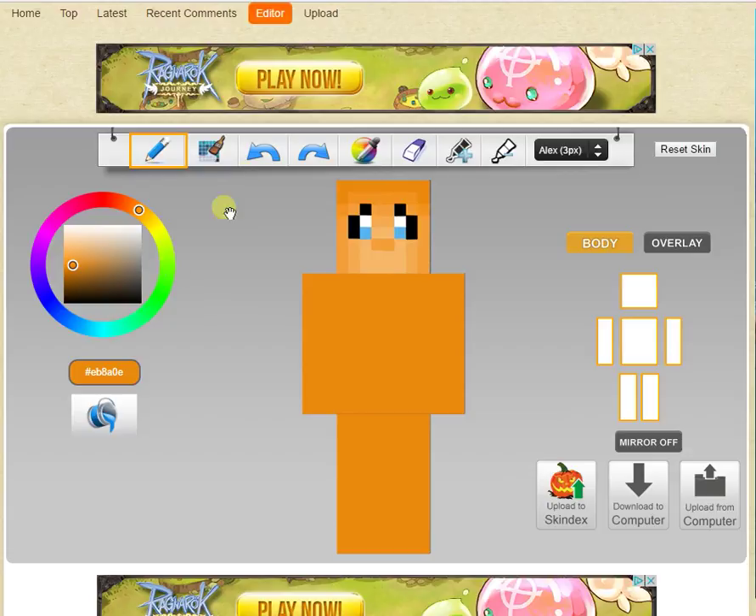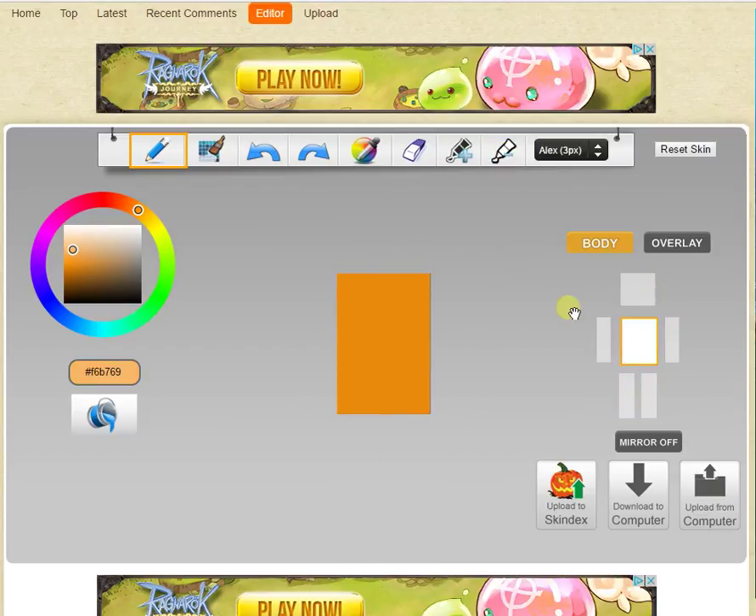Now I'll do the pattern on the stomach, which would be this color — four shades lighter. I'm going to take away the arms and legs and head so I don't make any silly mistakes. The lightest part will be right in the middle, and then I'm going to make it a shade darker around the outside. And eventually it will darken out to almost the same shade as the rest of the fur.